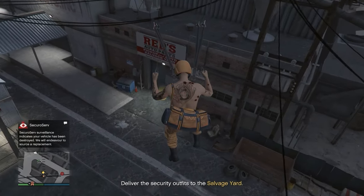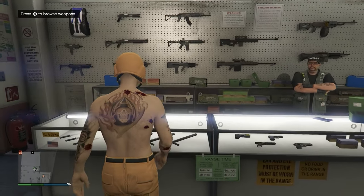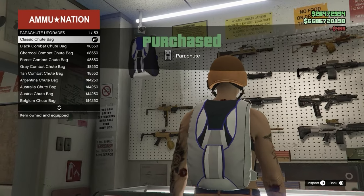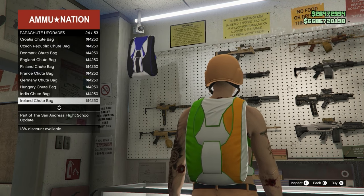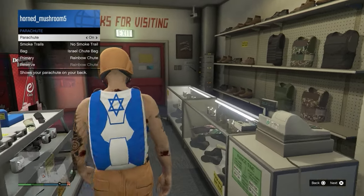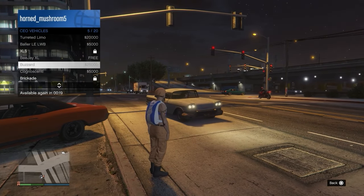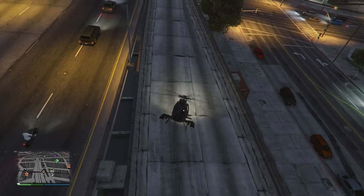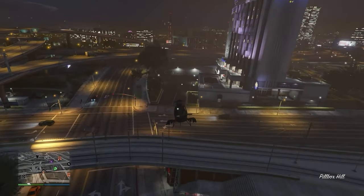Make your way to Ammu-Nation and go to Parachutes. You're going to have to equip the specific Israel parachute — I'm pretty sure it only works with this one. Once you've done that, call out a flying vehicle; it doesn't have to be an Oppressor, it could be a Buzzard from your CEO which only costs 25,000. Then make your way to the mask shop by the beach — that's the only one on the map.